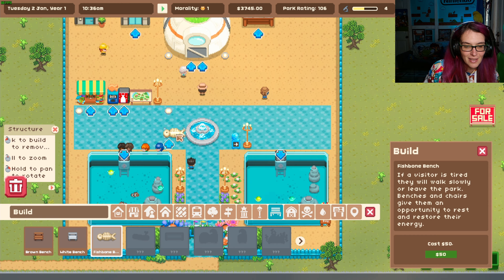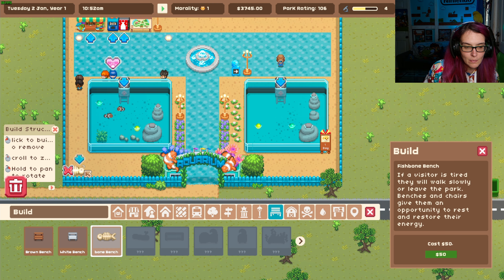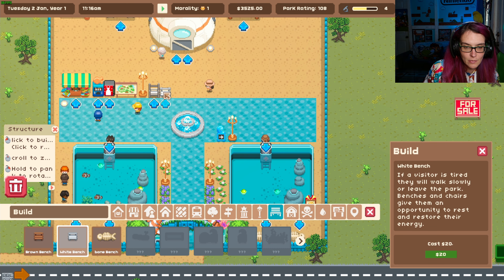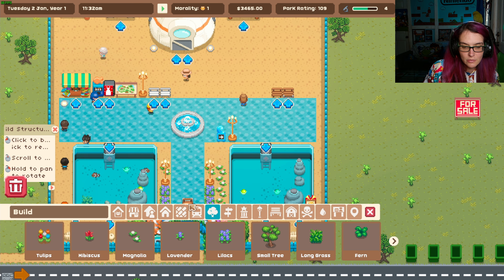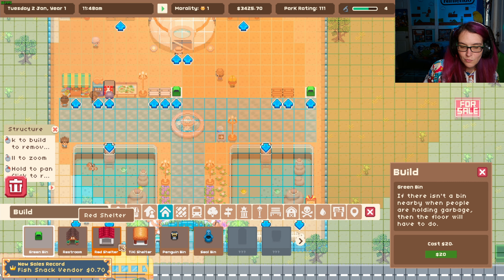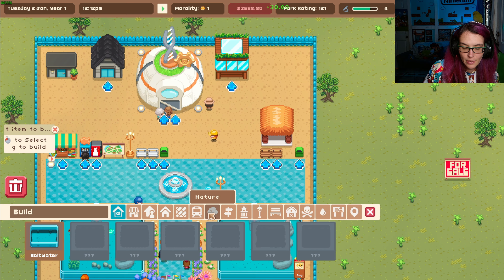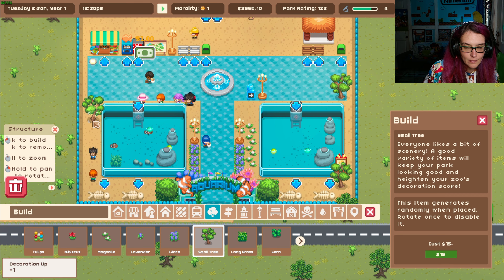Oh that's so cute. We're gonna put that right there so we can just sit and look at the fishes. But we need some normal benches up here. We need some trash cans too. And trees — definitely need trees because that's one thing they always complain about. Not enough greenery. We're gonna have a tree right there, and a tree right there, and a tree right there.